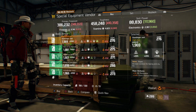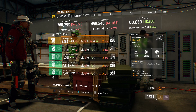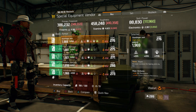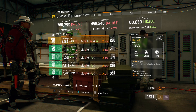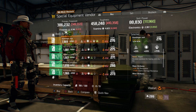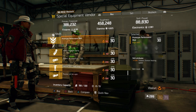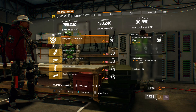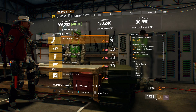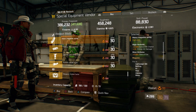Also here we got a Gunslinger Vest with the talent Rapid on there, with a gear score of 276. It has 1,969 armor, its roll for electronics is 1,176, and the attributes are all resistance, exotic damage resilience, and increased kill XP. Also here we got a Prototype Performance mod with 5% support station healing speed, and a Heavy Magazine Spring with 2.50% crit hit chance, 4% crit hit damage, and 9.30% rate of fire.